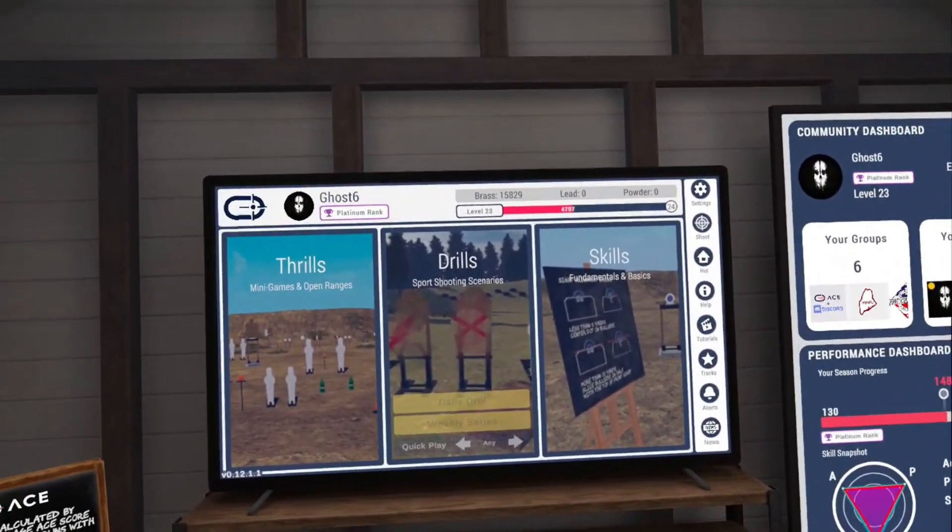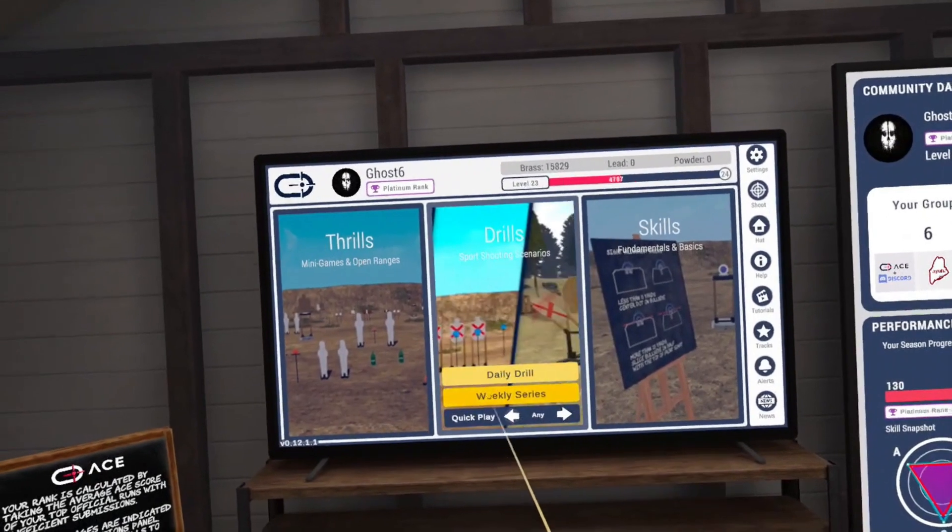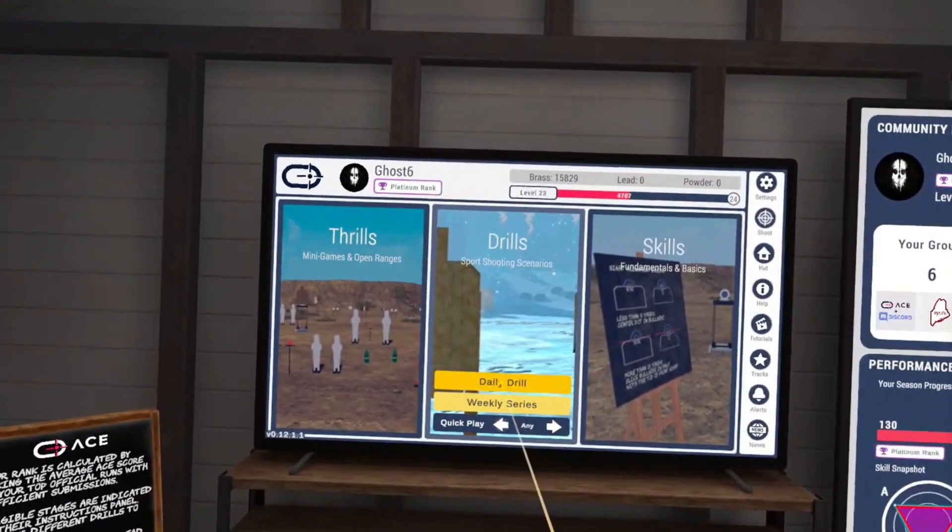When you first log in to ACE, if you haven't shot the daily drill or weekly series yet for that day, it'll appear here in gold. So you'll go ahead and click one of those. We're going to go with the daily drill today.